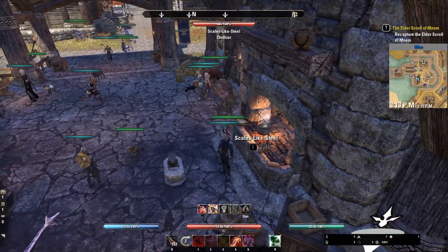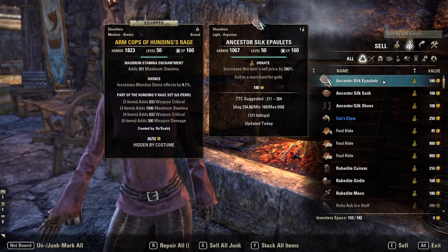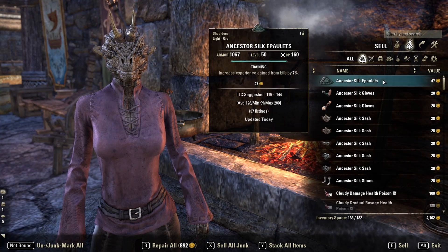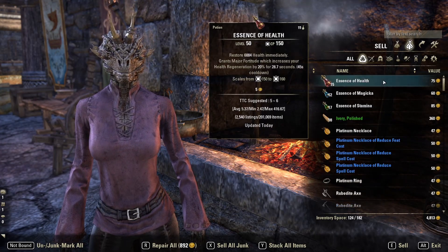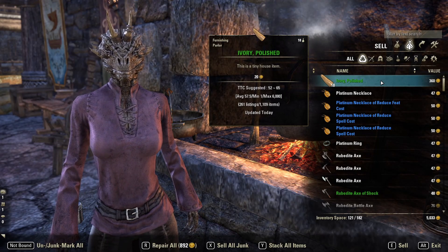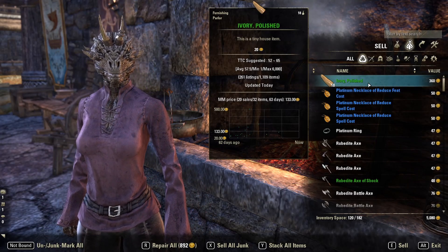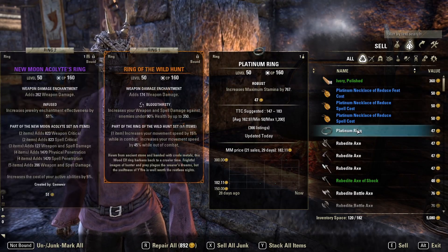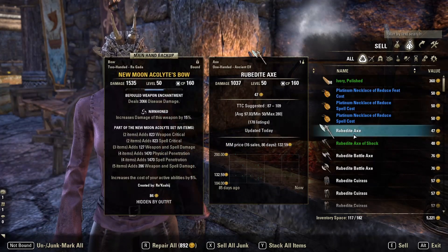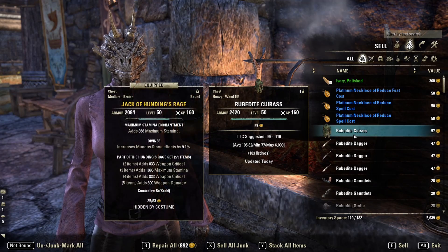Okay, it's been about 35 minutes and our inventory is almost full of stuff. If we sort this out by value, you can see I filled about 36 soul gems. We got some polished ivory, which is a furnishing item, and a ton of vendor trash. Some of this I'll keep, like the glyphs — I'll probably deconstruct those for the runes. And I'll sell off everything I don't want or don't want to sell in my guild store. Now if you need basic materials, you can easily just deconstruct all of these items instead and just sell the ornate ones.